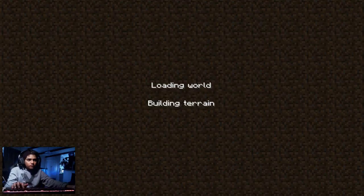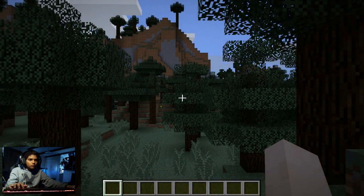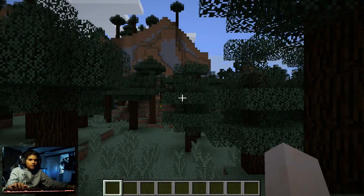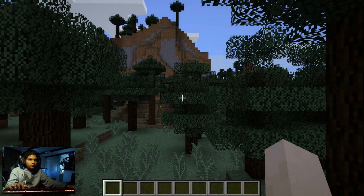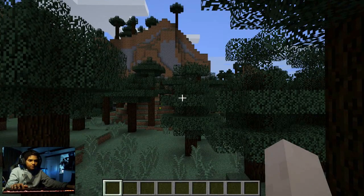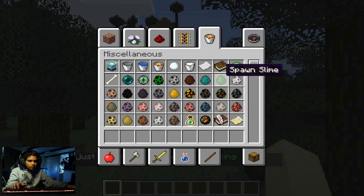The world is loading - it's loading the terrain and building. As you can see, this is our terrain today. Let's see how we can work with it. Let's start with today's lesson: slime. I'll click on E and open the menu to get started.